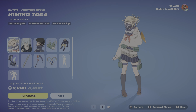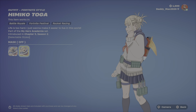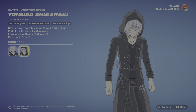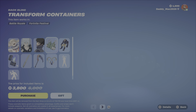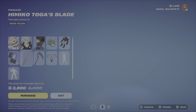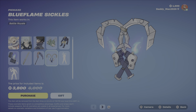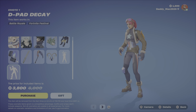We've got the League of Villains Bundle, featuring the Himiko Toga outfit — you can take the mask off for that one. Then we have Tomura Shigaraki; you can put the hood on or have it off. Then we've got Dabi, just the one style. We have the Transform Containers Backbling, the Nomu Jr. Backbling, the Blue Flame Lighter Backbling, Himiko Toga's Blade Pickaxe, the Decaying Scythe Pickaxe, the Blue Flame Sickles Pickaxe, the Toga's Glee Emote, and the D-Pad Decay Emote.